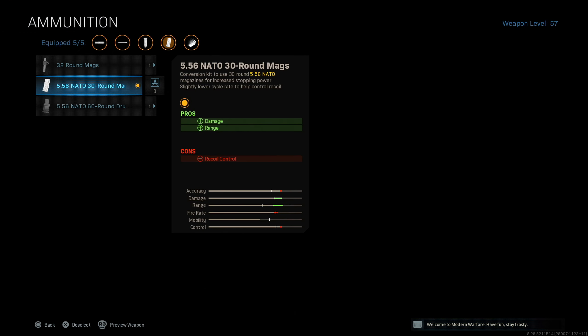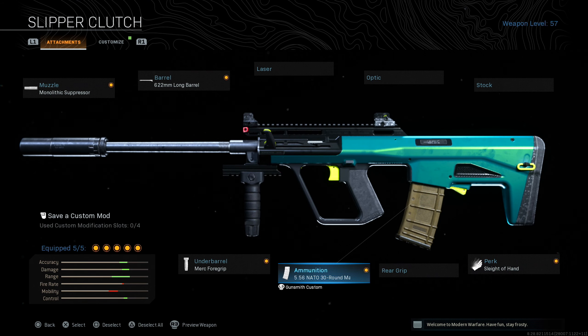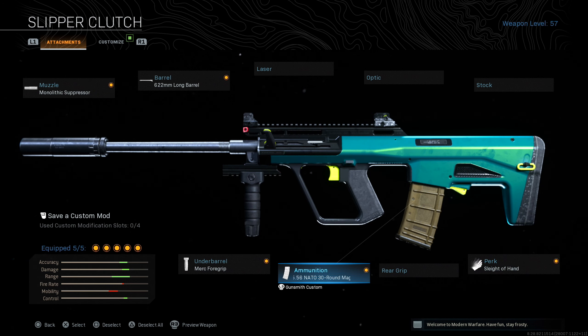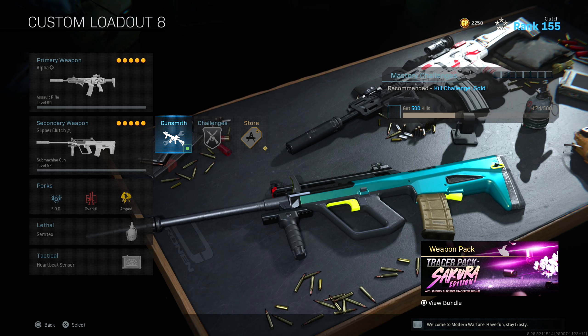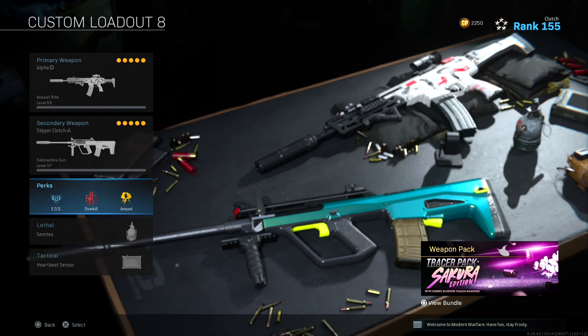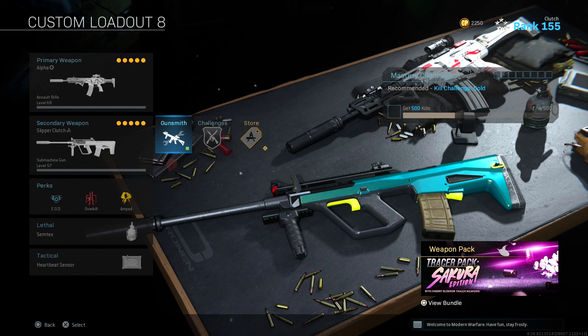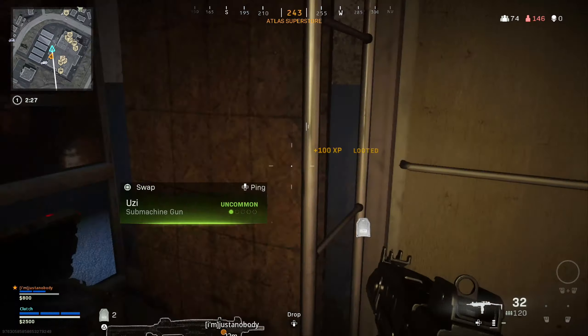We've got the NATO 30-round mag and Sleight of Hand. You could toss on the 60-round mag but you're gonna lose a ton of movement speed and you'll be really slow ADS-ing, which is why I run the 30 with Sleight of Hand. Sometimes I do run out of ammo and have to switch back to the Kilo and beam them, but this gun is really good — definitely underrated. Drop a like, follow my Twitch, we stream there basically every single night, five to six out of seven days minimum. Drop a like, drop a sub.